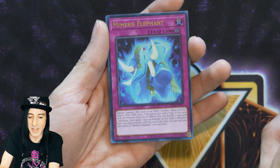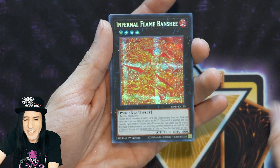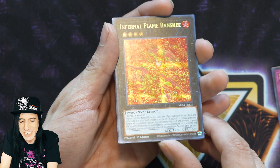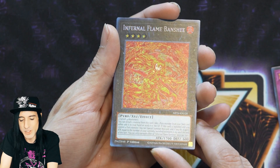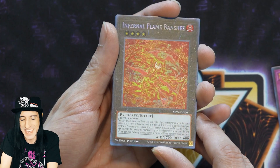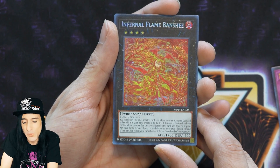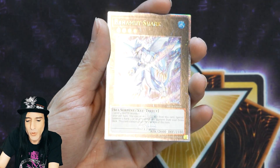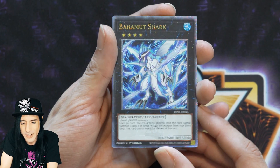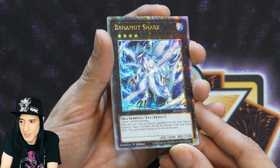Here's where the holographic cards start to come into play — Mimesis Elephant, and oh nice, Infernal Flame Banshee in that glorious almost-Megaton exclusive Prismatic Secret Rare. Still a really good card that's going to do a lot for your favorite Pyro decks. Also — wow — Quarter Century Secret Rare: Bahamut Shark! Reginald Kastle fans are very happy to see a card like that.